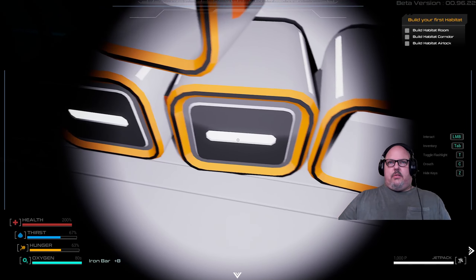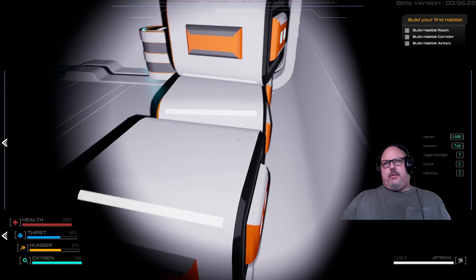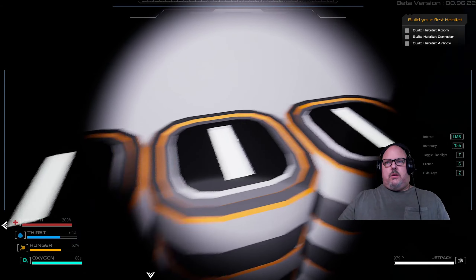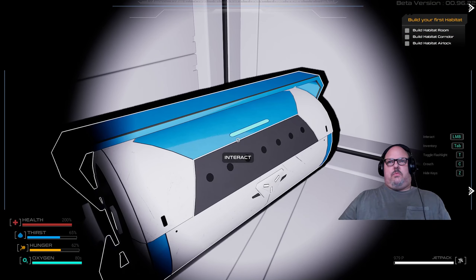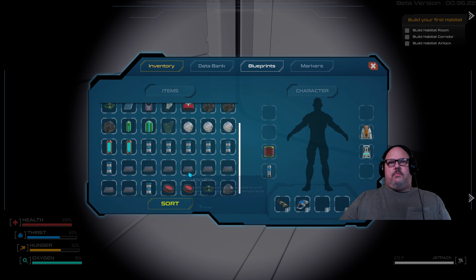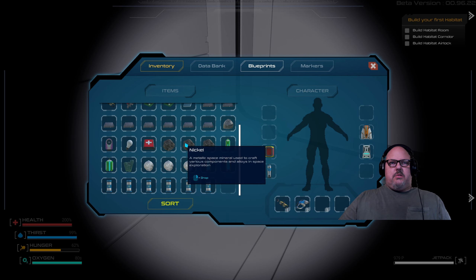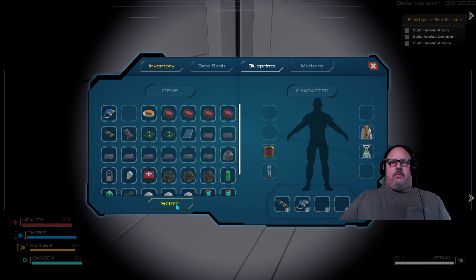Why can't we loot these ones? Why is there nothing in there — I think someone stole all of our goodies. All these boxes and you can't loot them, there's nothing in them. Inventory full. Yes it is. We'll drink some water, maybe eat a hamburger — there we go, now our inventory's not full.